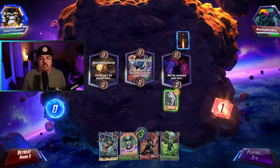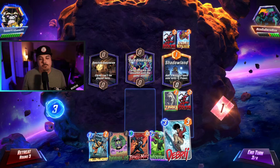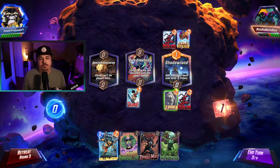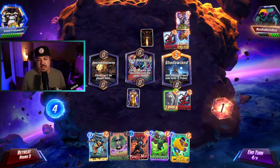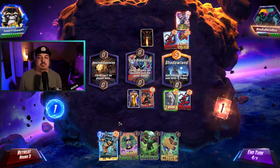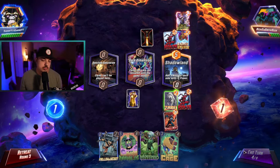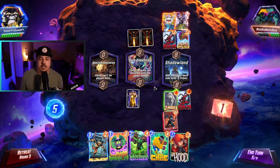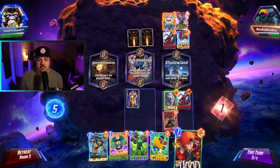I know JJ played Mysterio on turn two in hopes of drawing Mockingbird. We do have the Debris play - I think we just play Debris mid. It's possible we have some shenanigans with negative power. I also kind of like Typhoid Mary here. He plays Jeff - we will be able to move the Jeff. Now the question is, is he going to telegraph Hobgoblin? I actually kind of want him to - that way we can go Annihilist. I like the Luke Cage play.